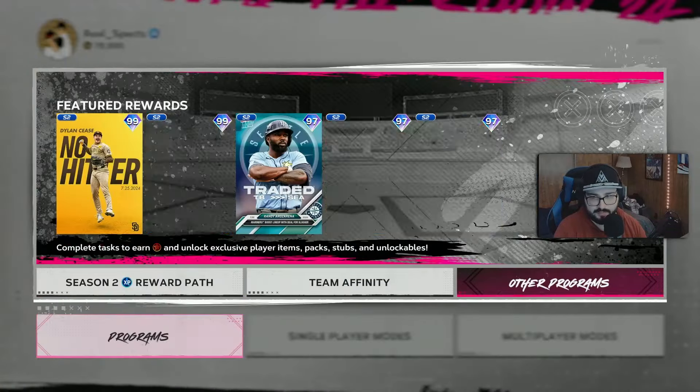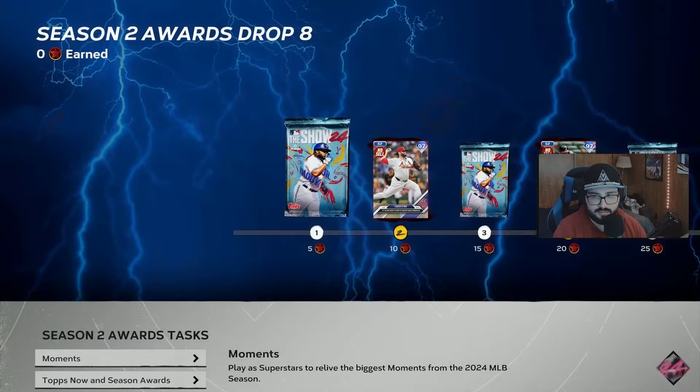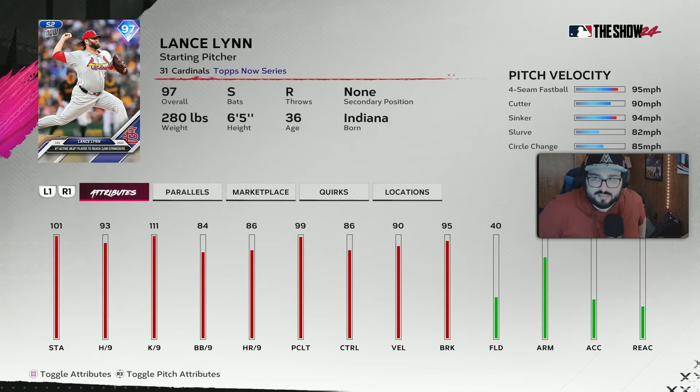Let's go into the program. We'll do Team Affinity last. The first thing up, we got Lance Lynn for his 2,000th strikeout - four-seam cutter, sinker, slider, curve, circle change. Some people really like Lance Lynn's cards. I think this one being a 97, he might get a little bit of play, which is always good - giving people more cards to play with. So if you're into pitching, I think he might fit the build.